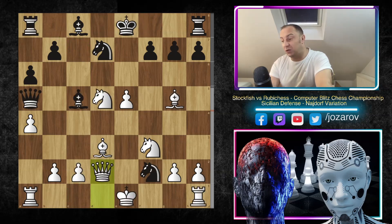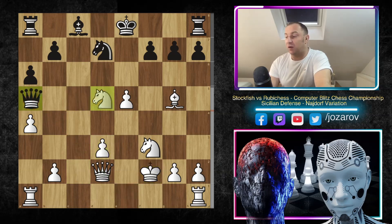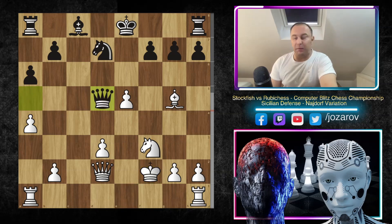So that's why after Queen to D2, this is not what you want to get. That's why Knight takes D3 — you cannot take of course with the Queen because of this very annoying pin. So C takes D3, and now Bishop to F2. We have King to F2, and now Queen to D5. We have reached a middlegame slash endgame stage in which White is up a whole pawn again.